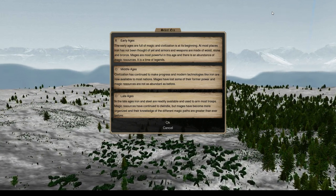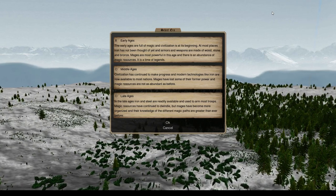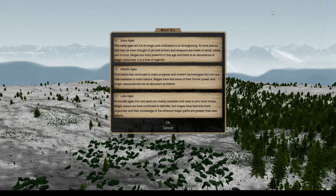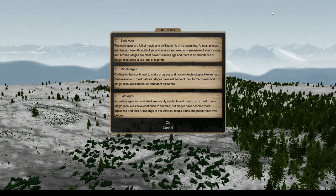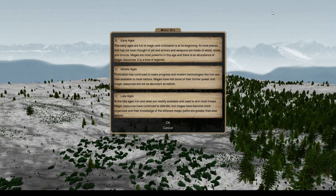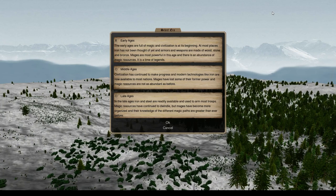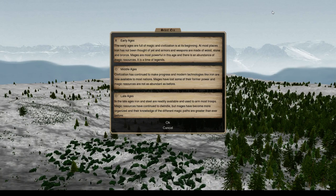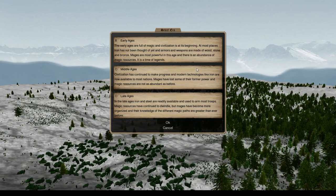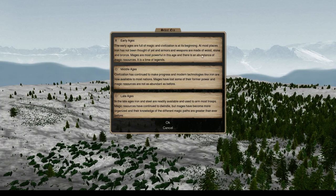In the early age, technology is very small - weapons are mostly bronze, wood, and stone, and magic is very strong. In the middle ages it's a midway point - magic is a little bit powerful but more weapons have appeared, so you get more iron and steel. In the late ages almost everybody has iron and steel and super powerful armies, and magic is not nearly as prevalent. The few mages that are left have become specialists and are extremely powerful in their small section of magic. We're going to play an early age game - full of magic, civilization at its beginning, and mages are most powerful. It is a time of legends.